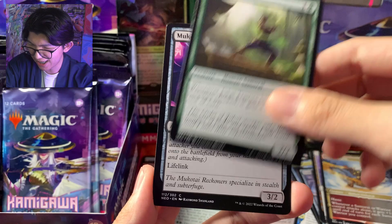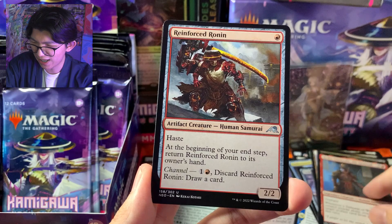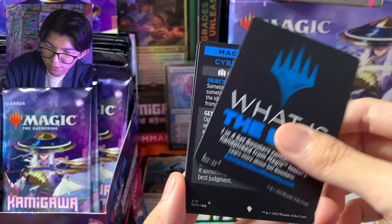Asahi Captain. Semoga kita dapat sesuatu yang GG lagi di belakang — ini baru kartu depannya aja, aku udah seneng banget. Ryu Storm Stage, Lion Sash Foil Red — nice. Dan what is The List? Kok masih ada satu lagi?